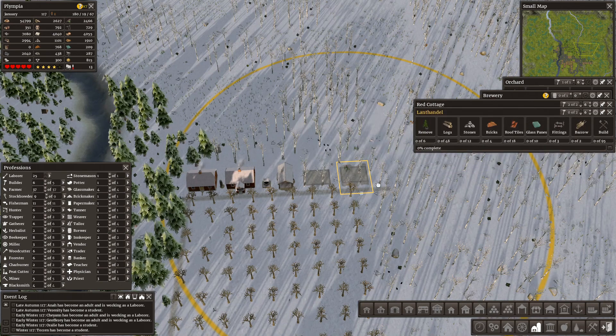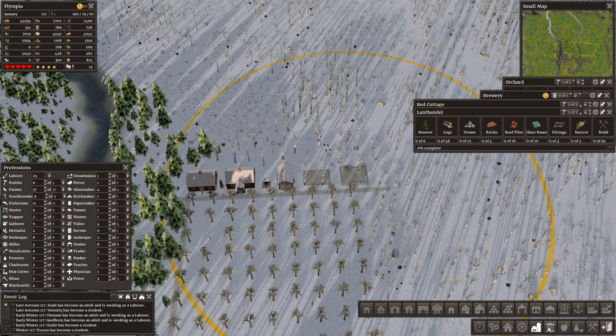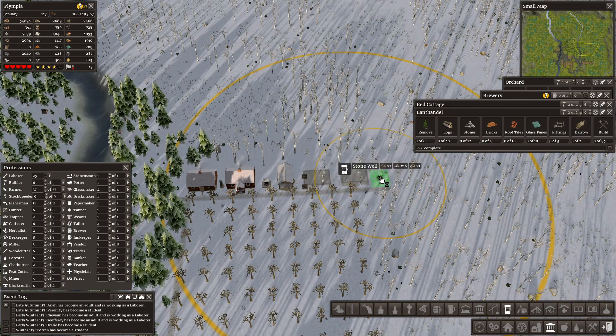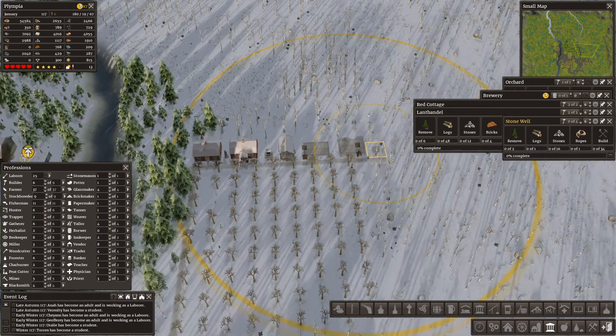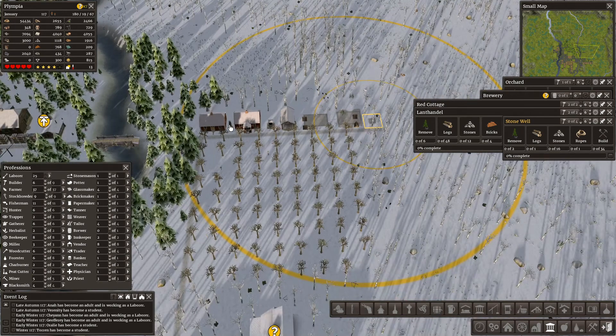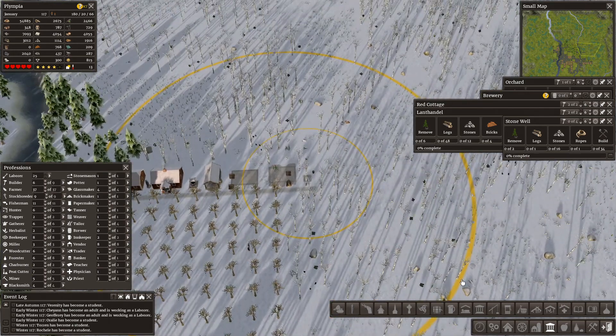Put that in. Does the well cover it? It does not, so we need another well. And it doesn't need an idol — this idol doesn't show me how much it covers. I bet it doesn't cover these two, so let's put an idol.